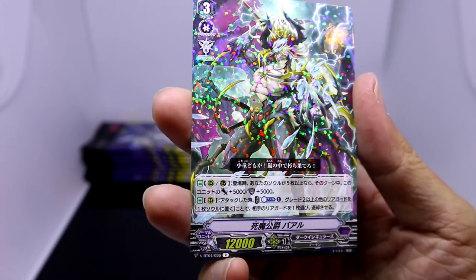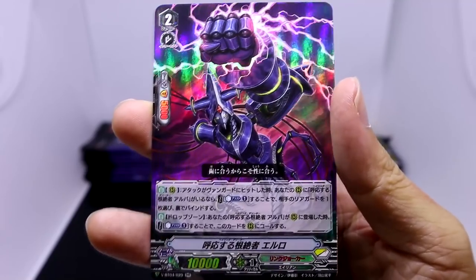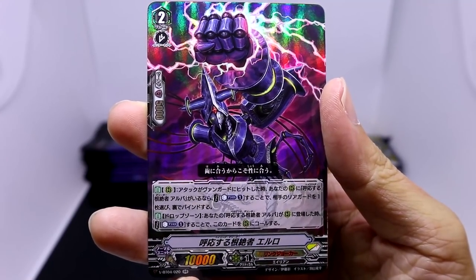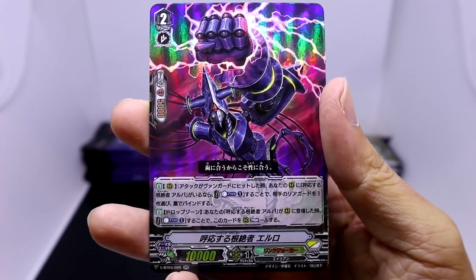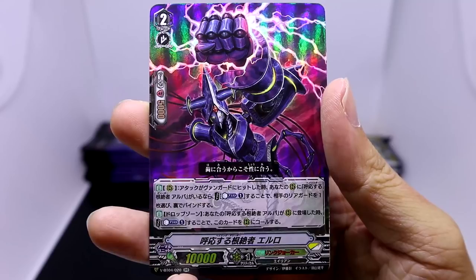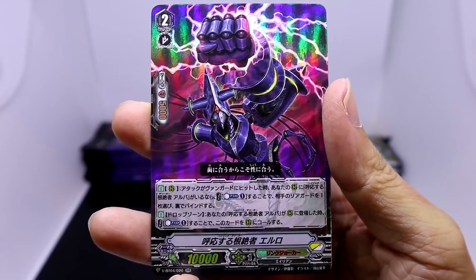And here we have a Dark Irregular, the Death Demonic Duke Baal, followed by what looks like another Link Joker foil, this time a double rare - a Grey 2, Hailing Deleter Elro. On rearguard, when this unit's attack hits a Vanguard, if you have a Hailing Deleter Elba on your rearguard circle, you can counterblast one, choose one of your opponent's rearguards, and bind it face down.